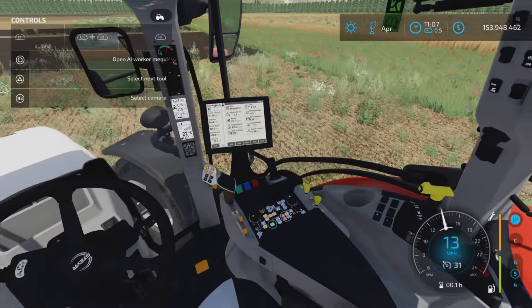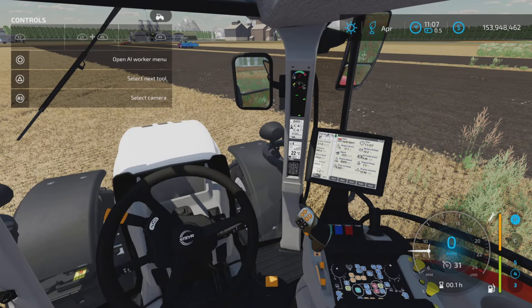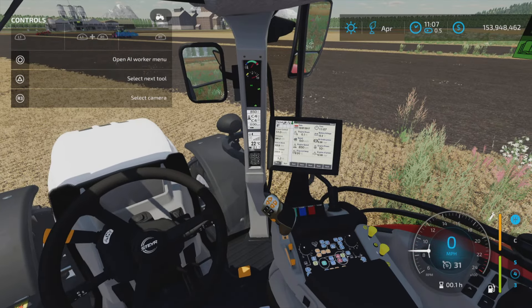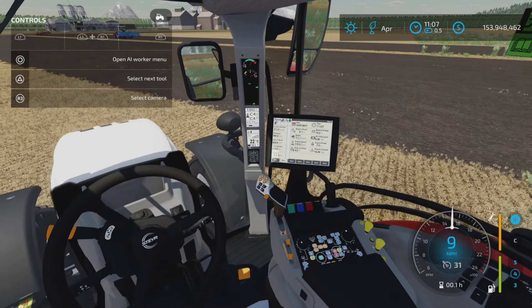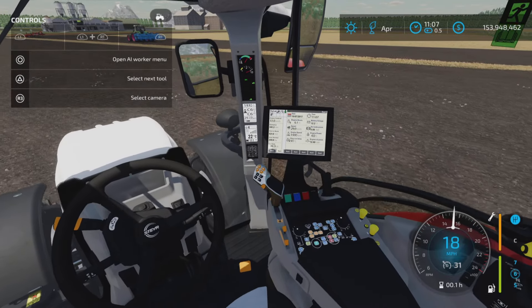It shows engine power, fuel rate — which is interesting — and the standard stock display also gives outside temperature and a bunch of other vehicle information. Very interesting.